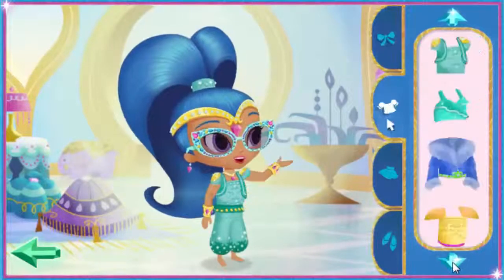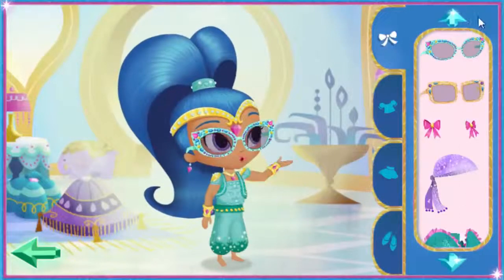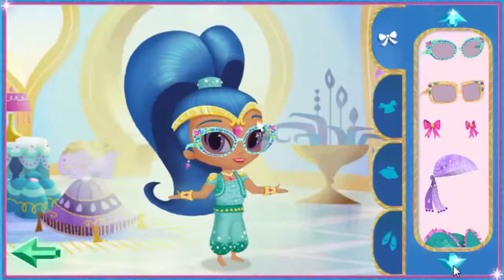You can pick from tops, bottoms, shoes, and extra sparkle too. Click on the blue arrows to find more clothes and extras. To put something away, just click on it.